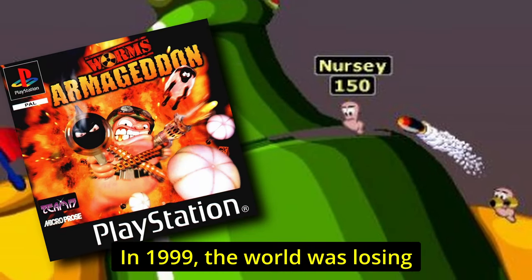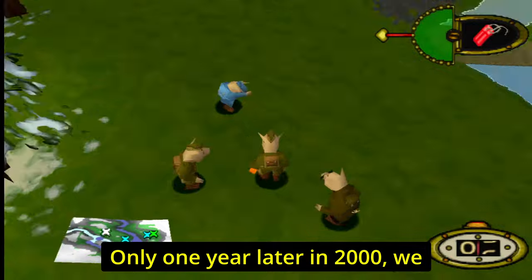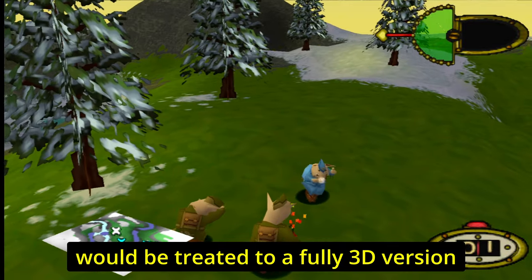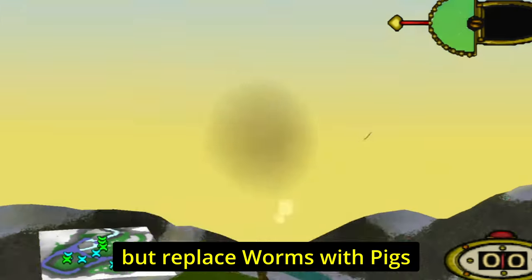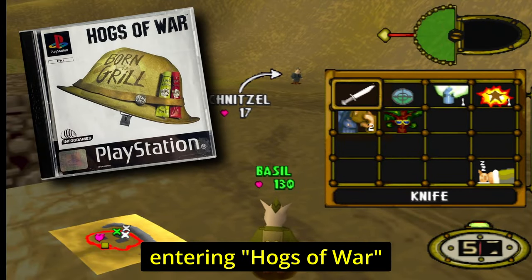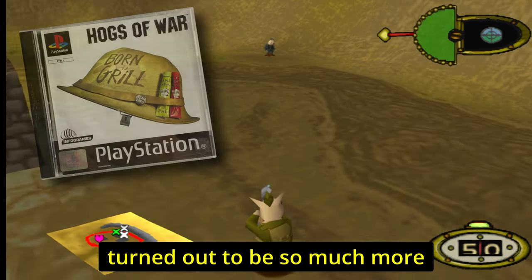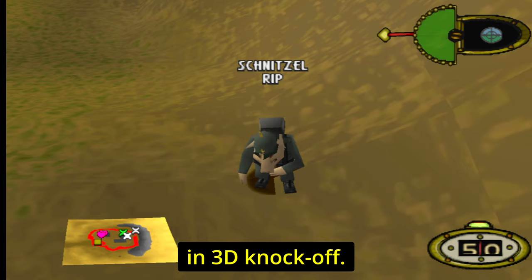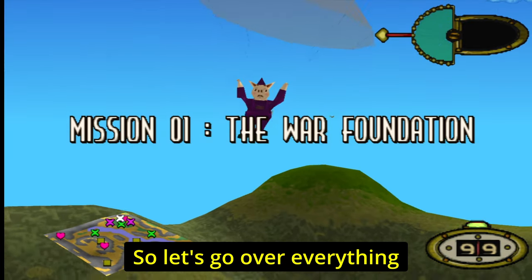In 1999 the world was losing its mind with worms. Armageddon — only one year later in 2000 we would be treated to a fully 3D version, but replace worms with pigs, entering Hogs of War for the PlayStation 1, which actually turned out to be so much more than just a Worms in 3D knockoff.